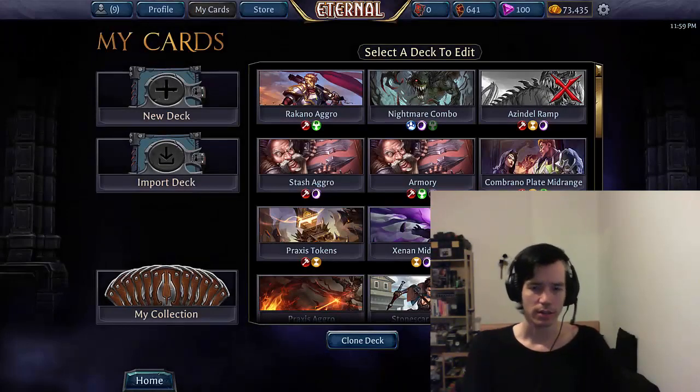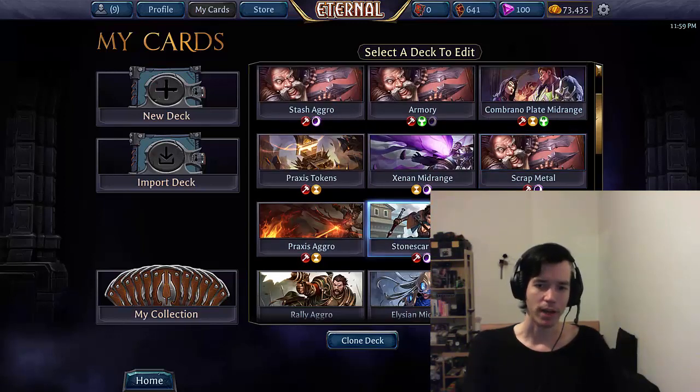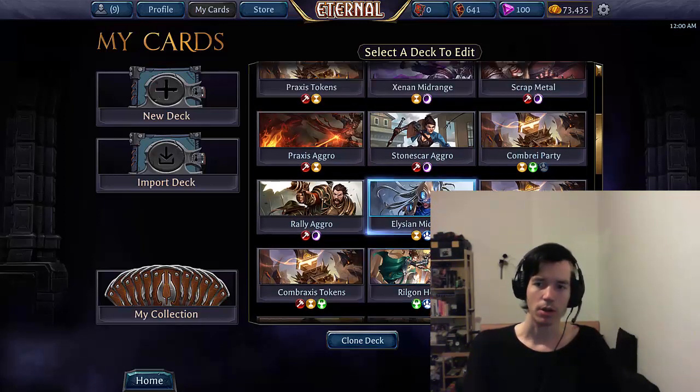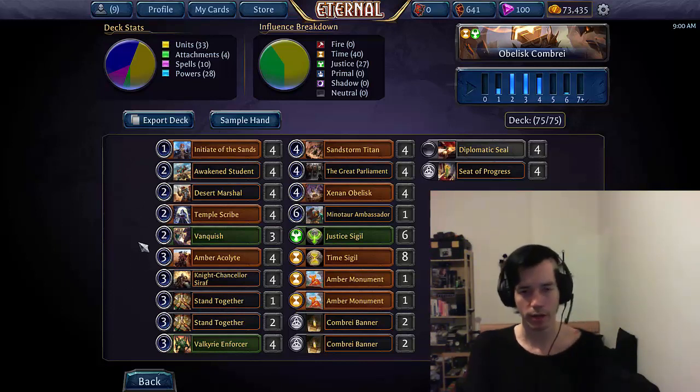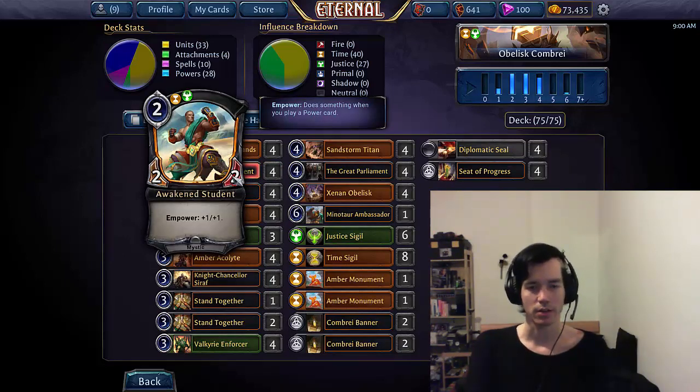There are also these big aggro decks. For example, Obelisk Combray is a deck that is often described as Combray aggro, which is half true to some extent, in the sense that it's still basically a curvy deck. It just curves a lot higher than typical lower-to-the-ground aggro decks, but it still starts on one with its one-drop and most of its units are fairly aggressively costed. Awakened Student, for example, is a very powerful and efficient attacker for very little power, and it grows even bigger turn to turn, being able to keep attacking that way.